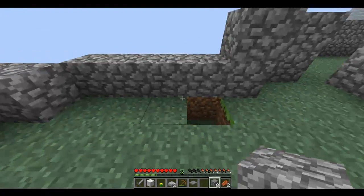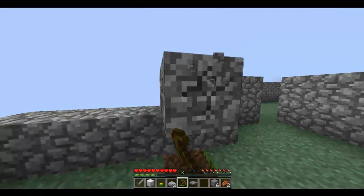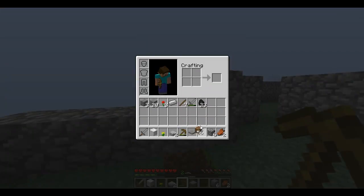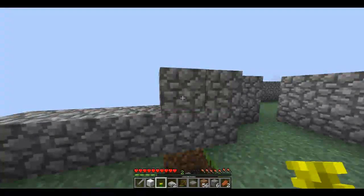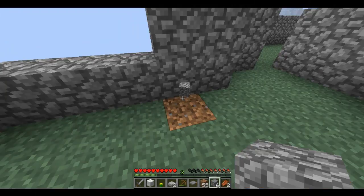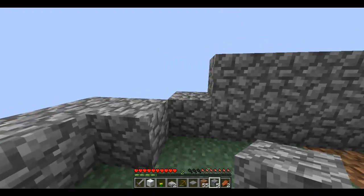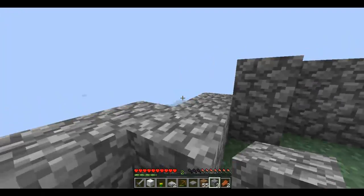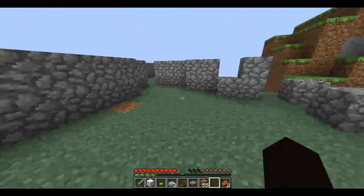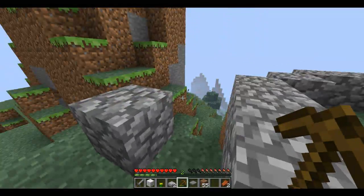I don't know why there's a hole right there — I have to fix that. First we gotta fix this. Give me some dirt. Let's get that hole taken care of. Put some more blocks up. Okay, that's all the blocks I have right now. Let's go out and do some more exploring, see what's out here.